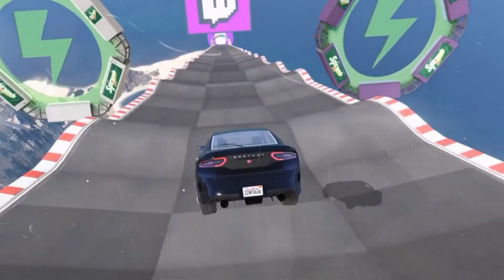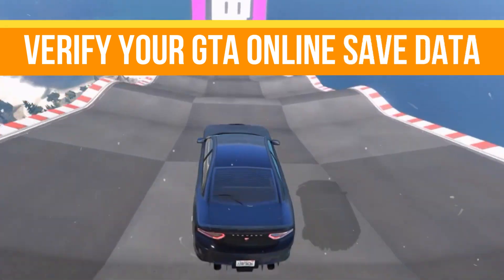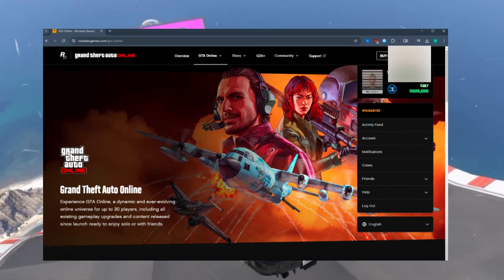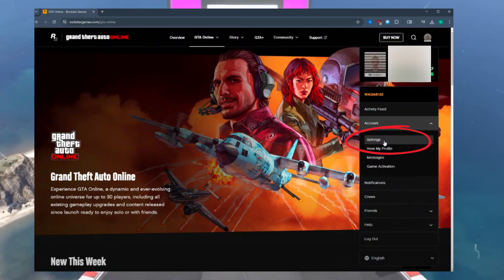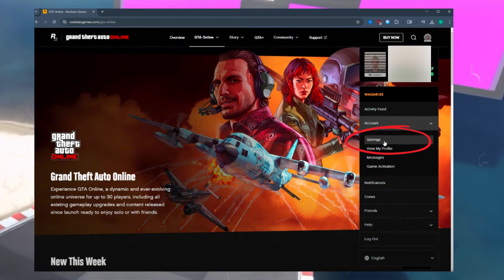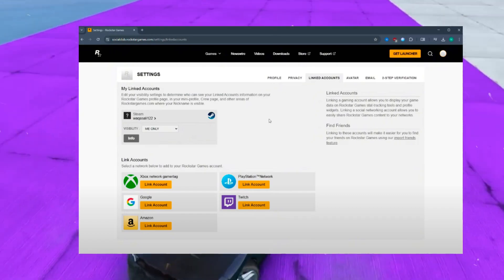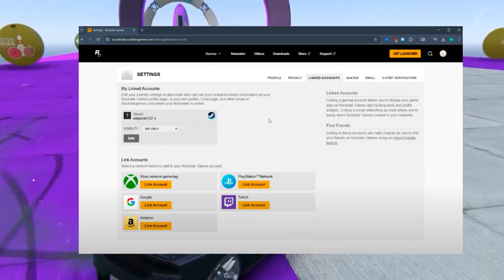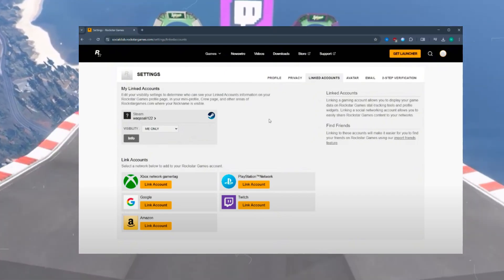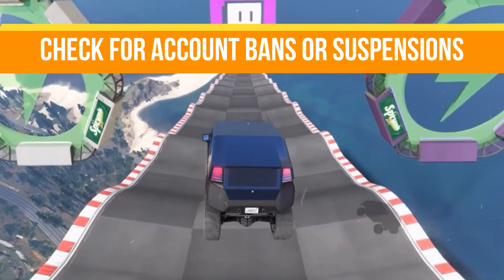Step one: verify your GTA Online save data. Ensure your GTA Online save is properly uploaded to the Rockstar Social Club. Visit the official Rockstar Games website and log in, click on your profile, navigate to Settings, and under Linked Accounts confirm that your old gen console account is properly linked. If it's not linked, sign into your old console, launch GTA Online, and manually upload your save data.